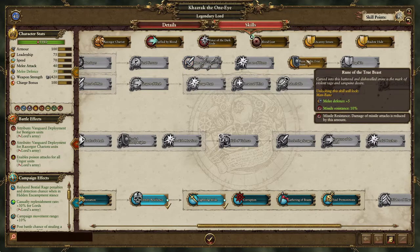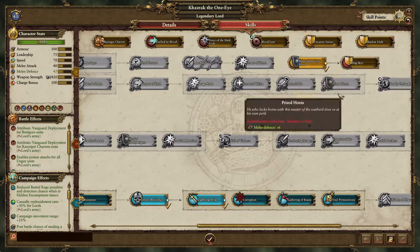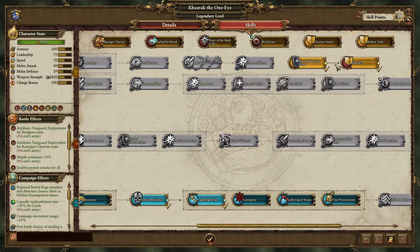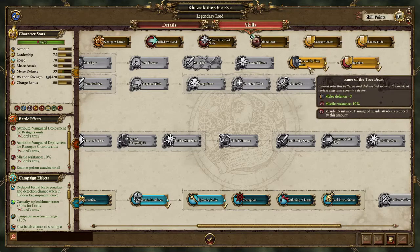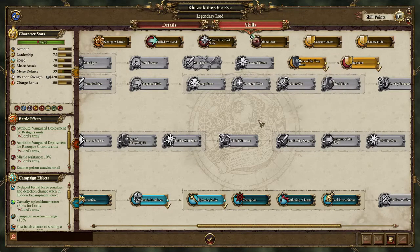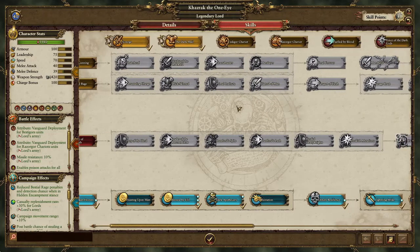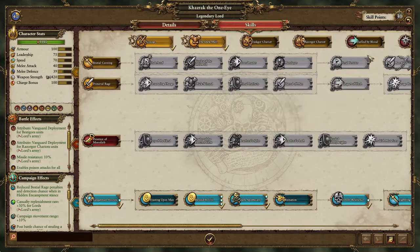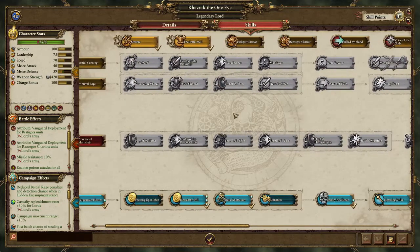I would suggest doing melee defense and missile resistance and get Slugskin, as these two points will make your lord better and make your army better, because any missile resistance is good. We will keep on going.